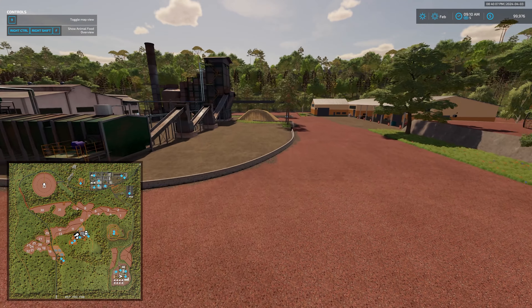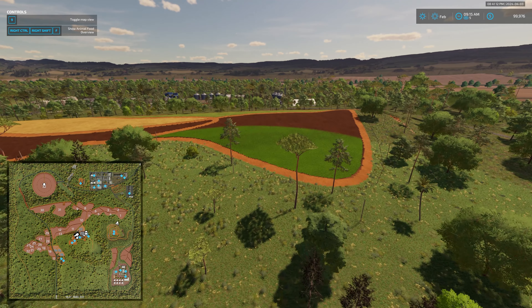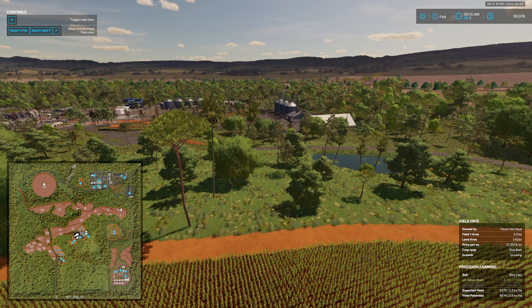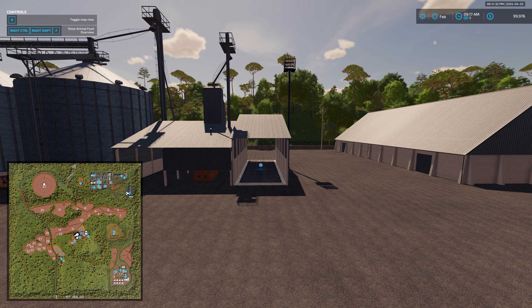We have our wood sell point and wood sell trigger here. We deliver and sell sugarcane right here. What South American map would be complete without a lime quarry? It almost seems to be a requirement for any Brazilian map — and we have a very nice one here. We meander our way down, deposit our stones here, and collect and buy our lime. This map does not have any built-in productions.